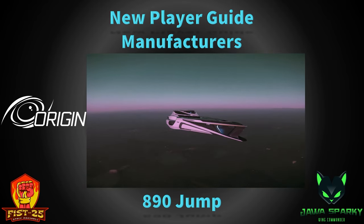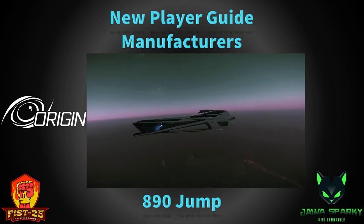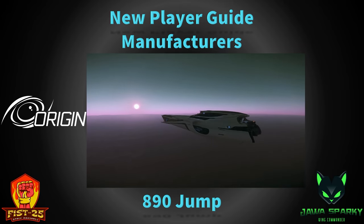The 890 Jump has a point defense system, turrets, a hangar, a cargo bay, multiple high-luxury rooms, nice crew rooms, really nice captain's quarters, an atrium, and a bar. The ship has so much going for it — it's huge, it's awesome, it's super fun. Check out the 890 Jump when you get a chance.